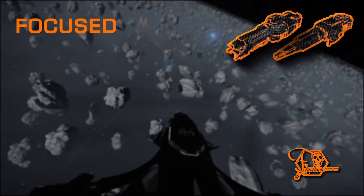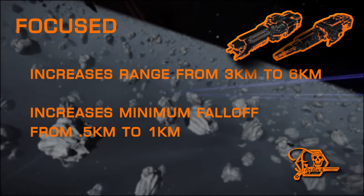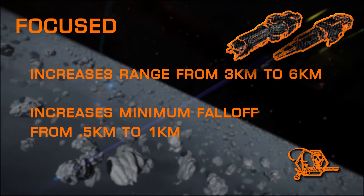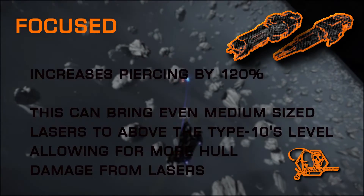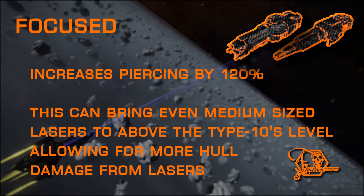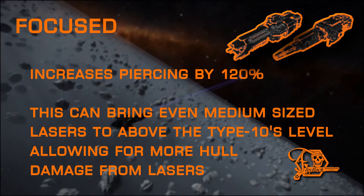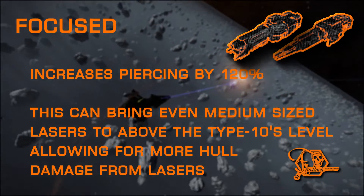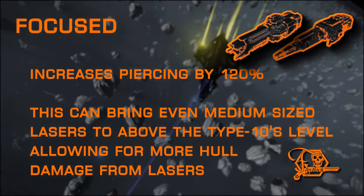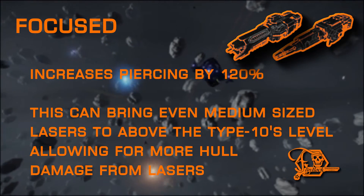While not available on beam lasers, the focus mod will increase range extending out to 6 kilometers instead of 3, while slightly increasing damage falloff to begin at 1 kilometer. The huge boost in piercing values is one of its less appreciated features, which can bring even a medium laser to match the hardness values of the mighty Type 10. Its only drawback is a tiny bump in thermal load. This is a great choice for those who prefer longevity in conflict, as the piercing increase allows your lasers to deal more damage to hull than you'd expect.